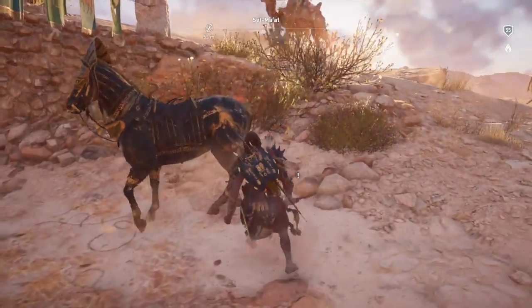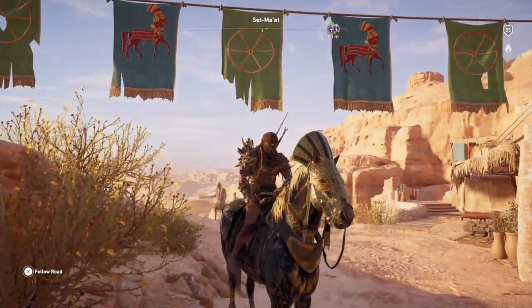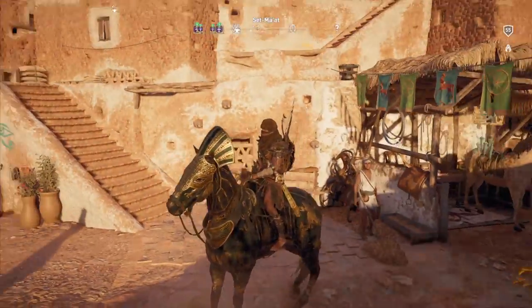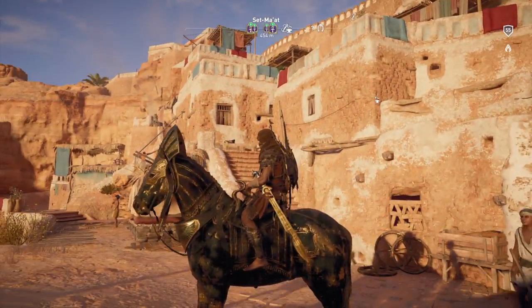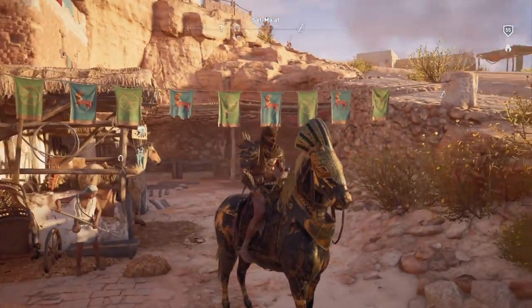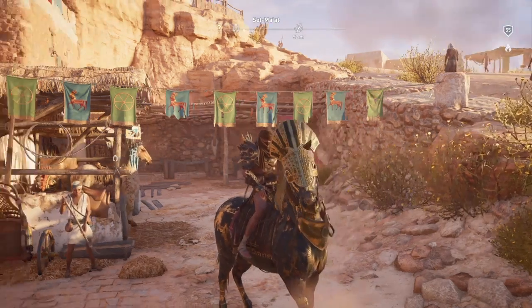Now we can have it both inside and outside of the afterlife — anywhere, any place. It's actually a pretty cool looking horse, very kind of old and rustic looking armor, which is cool. It almost looks like the first Siwa armor but not glowy. It's just really cool looking both inside and outside.